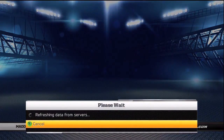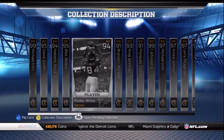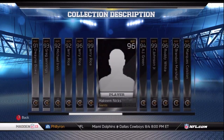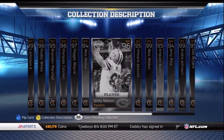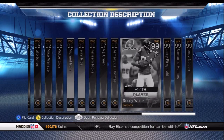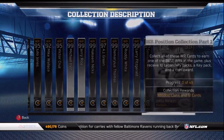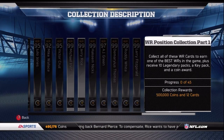Let's speed through this quickly — I know it's Mother's Day and everybody has a lot to do. If you head over to muttips.com and register, this information will be sent directly to your inbox so you don't even have to turn the game on to see all the cards needed. Collection number one gives you 10 Legendary Packs, a Key Pack, a four-star Megatron, and a 500,000 coin reward.